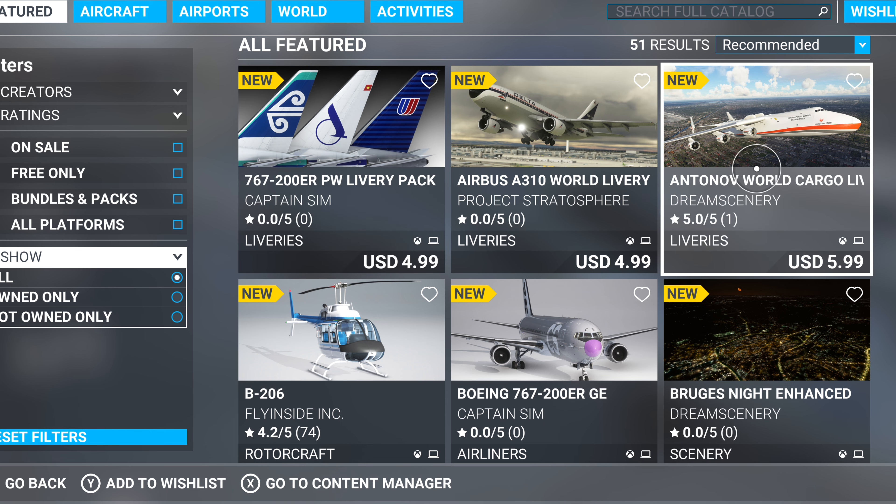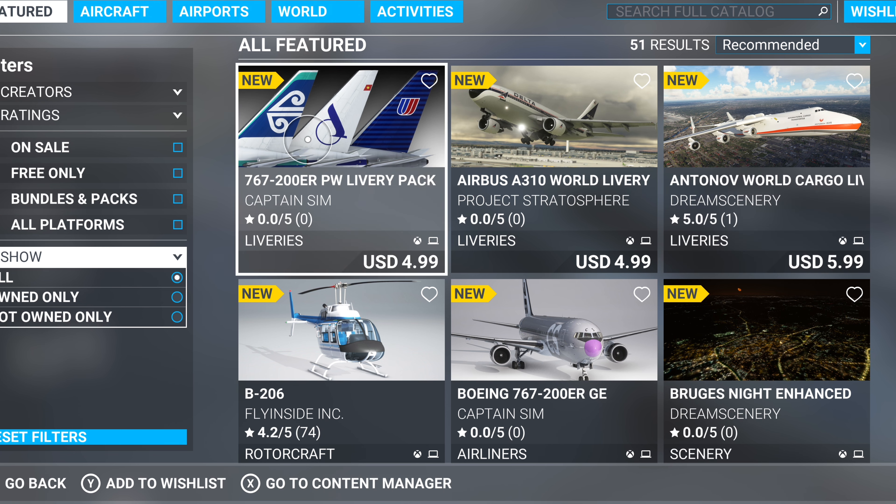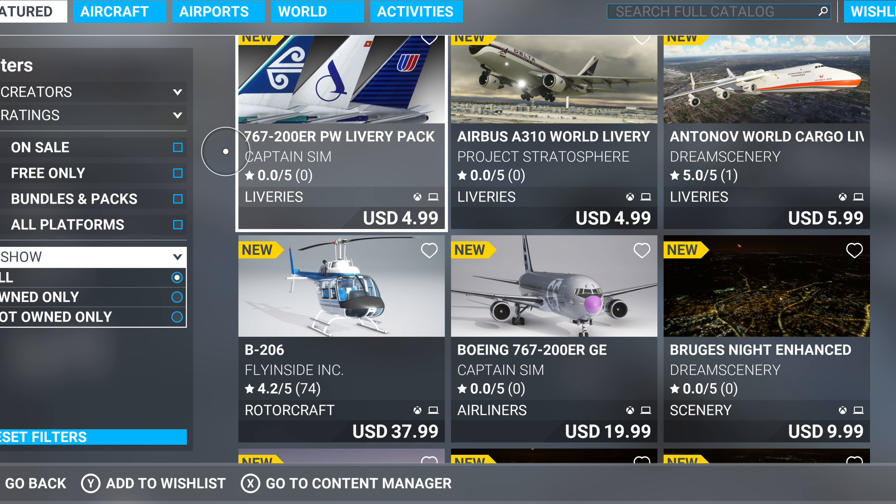Bottom line — I like these Antonov World Cargo liveries, but I already have another one hearted. I think they're cool, but I think the other one is a little better. I haven't bought it yet, but I'll have to compare those.